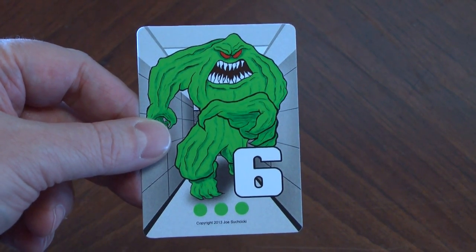Every time you destroy a ghoul, you'll earn victory points, which are represented by the green dots on the bottom of the ghoul card. The first player to reach 10 victory points wins the game.